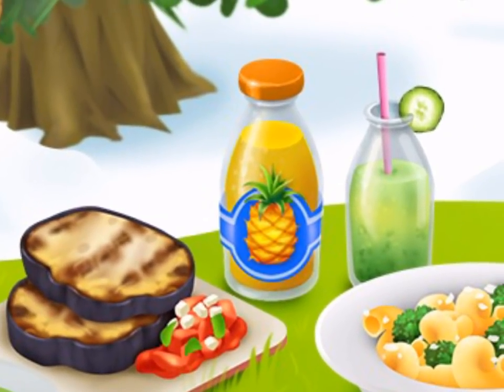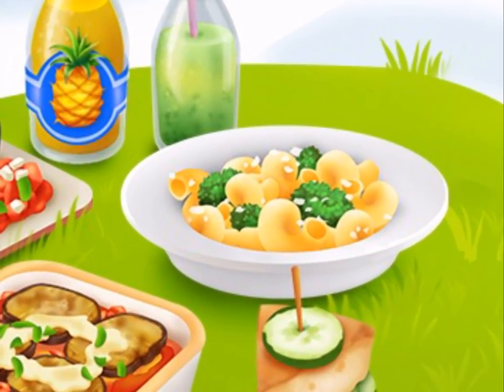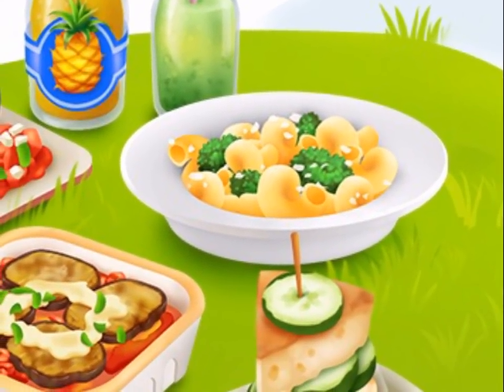Moving on to the next one, and it is a Broccoli Pasta. The Broccoli Pasta is unlocked at level 83, and so happens to be when the broccoli is unlocked as well. Very cool — that's the one you can unlock there.